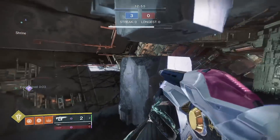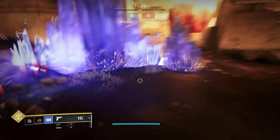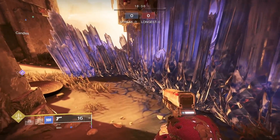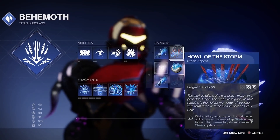There are two easy ways to spawn Crystals. One is on Titan with the Howl of the Storm aspect — your slide melee will make Crystals. The main one is Glacier Grenade for all classes. The others are Salvation's Grip and Headstone. Why does this break PvP?